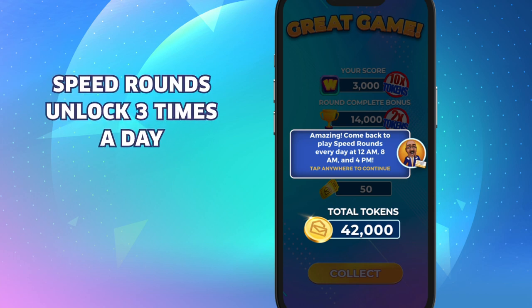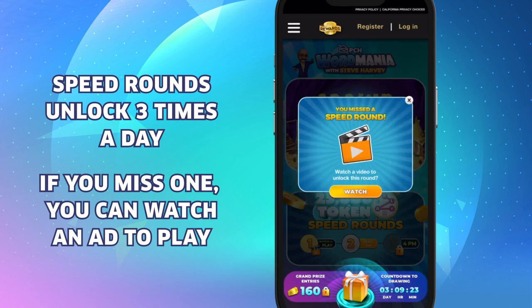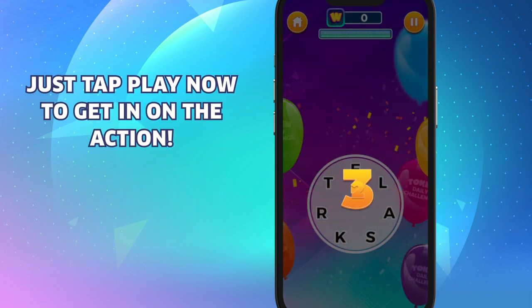Speed rounds unlock at certain times throughout the day, but if you miss one, don't worry because you can always unlock them by viewing a quick ad. Once the game is unlocked, just tap Play Now to get in on the action.